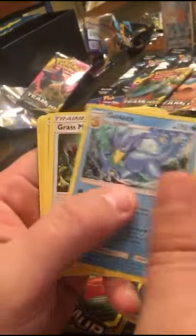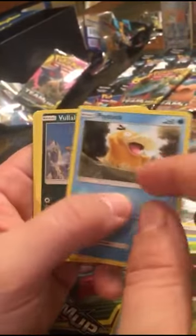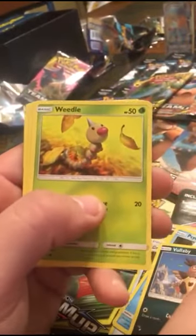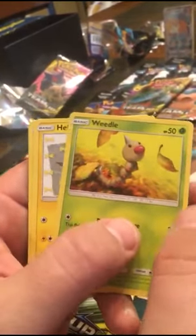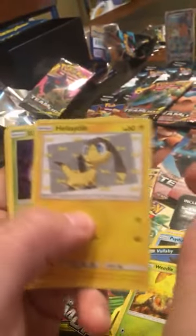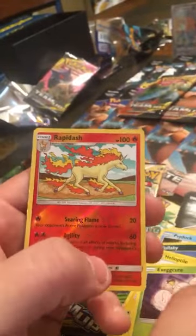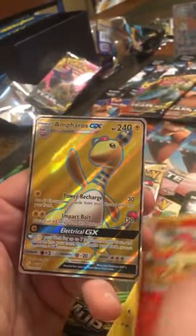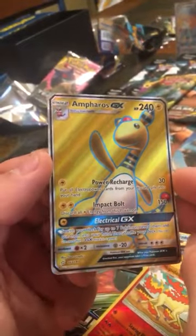We have Metal energy. Alright - Golduck, Grass Memory, Kakuna, Psyduck, Marowak, Weedle - there's another artwork on a Weedle, I think I like this Weedle better than the other artwork, you can actually see the whole Weedle instead of just a face. Heatile, Exegcute, a Rapidash, reverse holo Rapidash - and an Ampharos GX! There we go - back to back GX's guys!